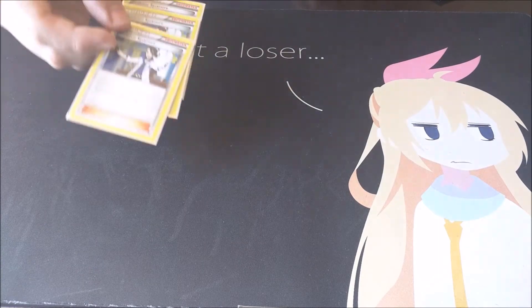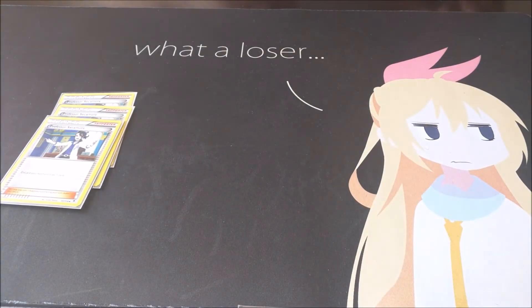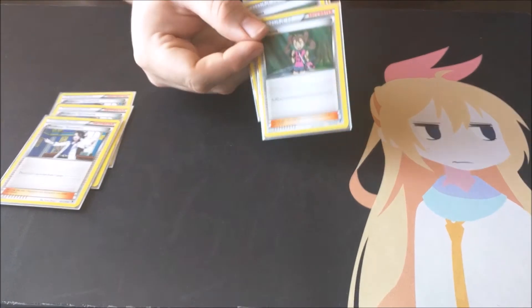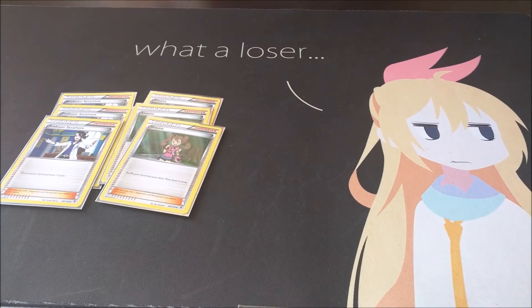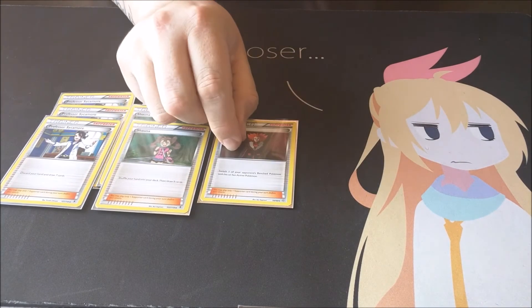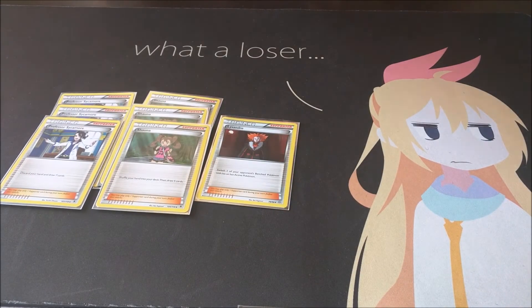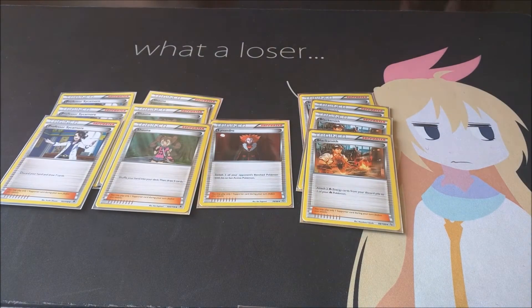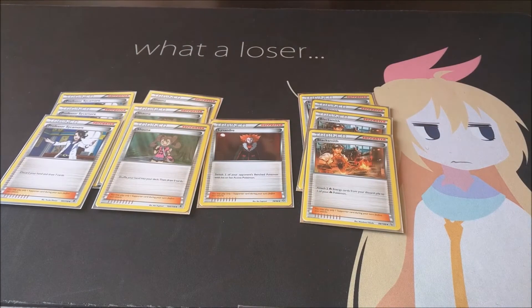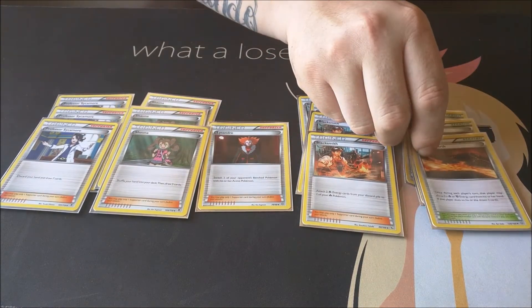Coming into supporters, I've got three Sycamores just to get a fresh hand. Next up we got three Shaunas just in case you need to shuffle cards in if you're about to deck out. One Lysandre. And four Blacksmiths — great card to start getting your fire Pokemon going.